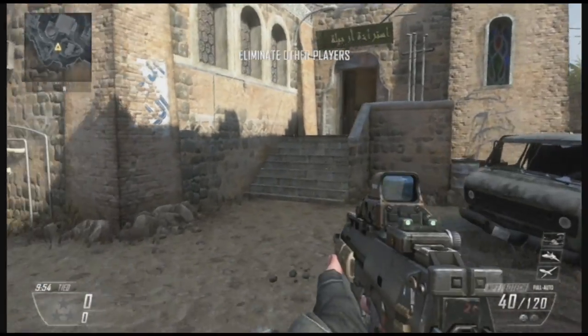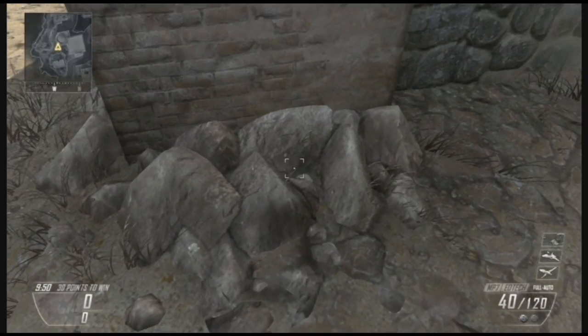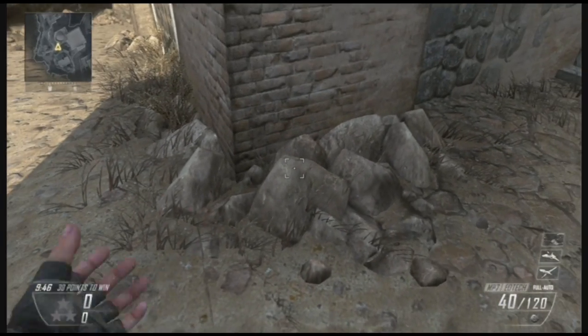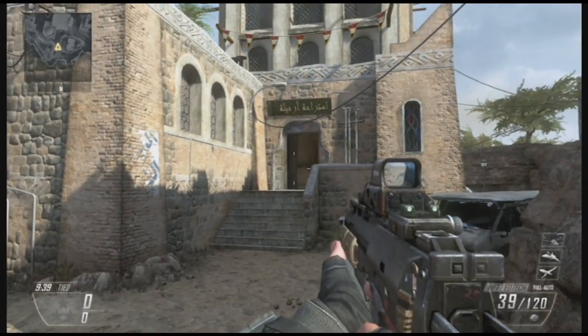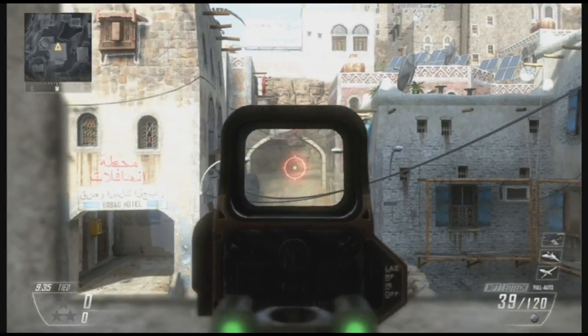A good spot to put your bouncing betty is right on this rock right here — I recommend it because it's barely seen. They can kind of see it, but since a lot of snipers and people with assault rifles like to camp right here, they can pick off the other team spawning over there. Especially if you're an SMG user like myself, it's very hard to pick those people off.